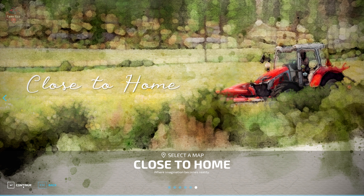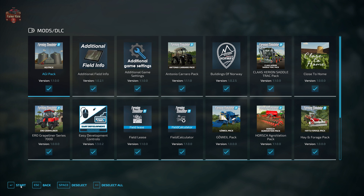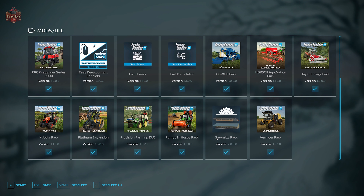This map also has two required mods. In addition to the mods we typically use — additional field info, additional game settings, field lease, field calculator, and precision farming — we're also going to be making use of the Buildings of Norway mod as well as the Sawmills Pack.